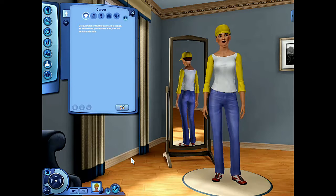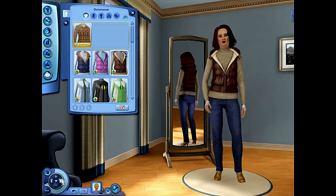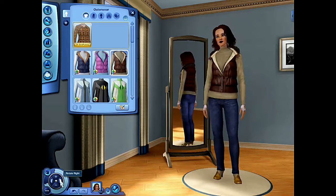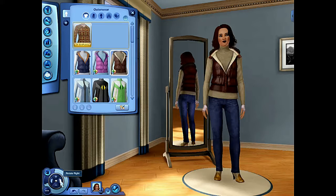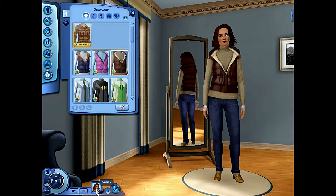That's why I went ahead and chose journalism for her. The last thing is her outerwear — I do have Seasons loaded for this gameplay. The game allowed me to choose which packs I wanted, so I chose Seasons, of course the Adventures pack, and something about furniture like the luxury items. So that is her!